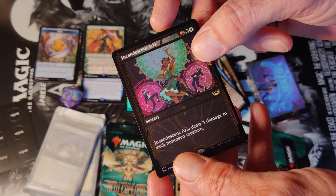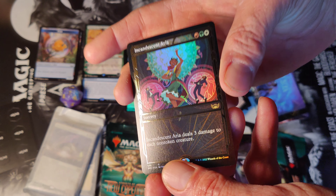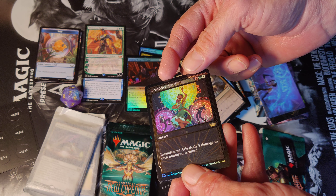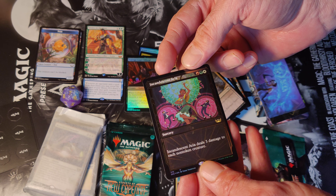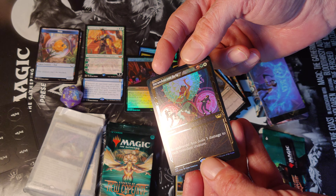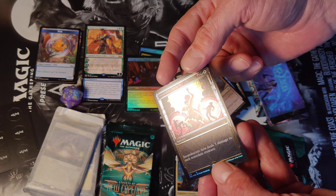Vivian on the Hunt — mythic planeswalker! Oh lovely, that's a nice card. We like that, we like that! Look at that shine. This is a rare showcase foil. Just lovely foil. Oh man, what a pack!